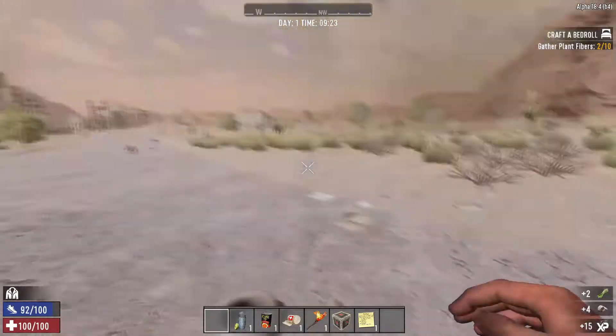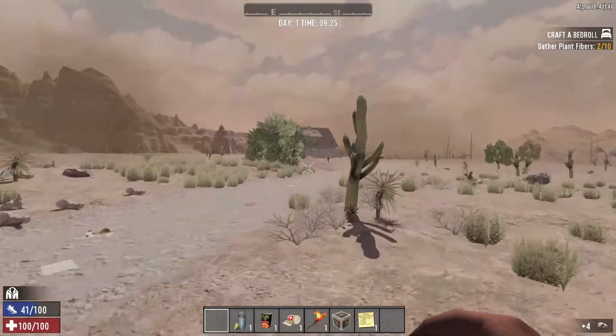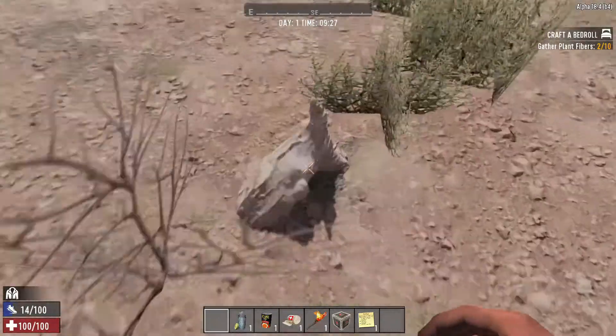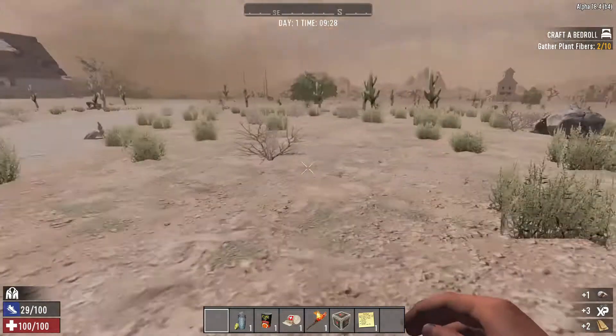Right now we're basically just trying to get these quests done, we're collecting stuff off the ground. We might head over towards that city, but I think I'm gonna head towards this house right here because I feel like it's gonna be less of a point of interest for zombies. I might actually cut the video to when I have all these quests done, but let's go ahead and do that now actually.